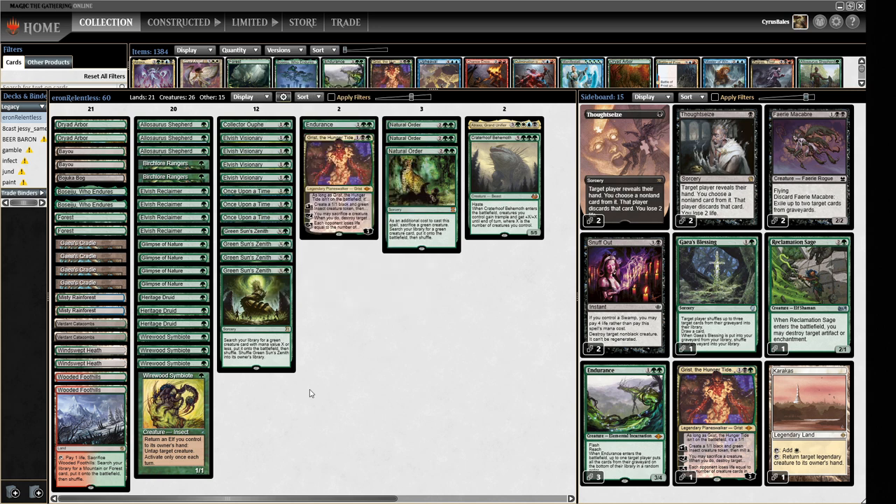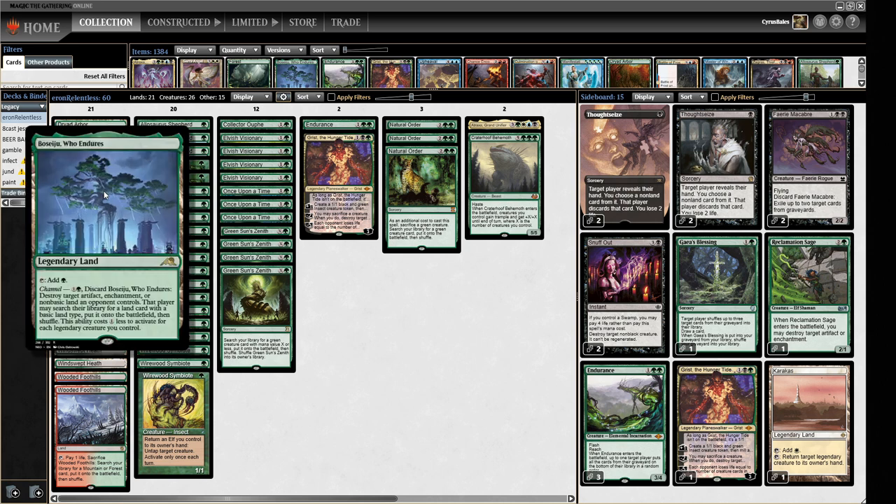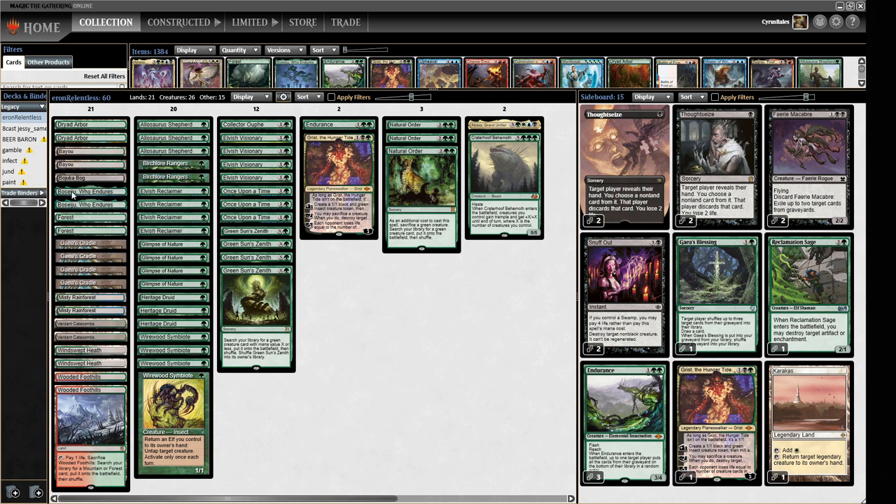That's pretty much it for the main deck. We've got a couple of Besages in there — probably worth talking about — which give us an answer to blow up some problem permanents like Ensnaring Bridge or whatever. And let's have a quick chat about the sideboard.